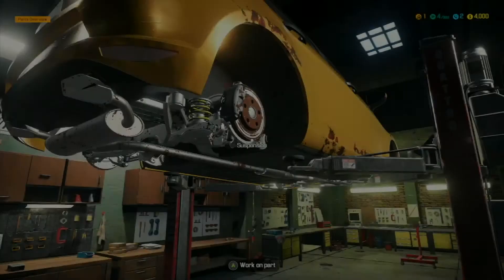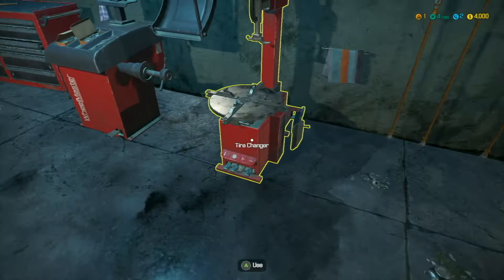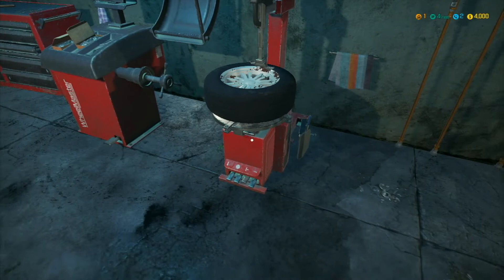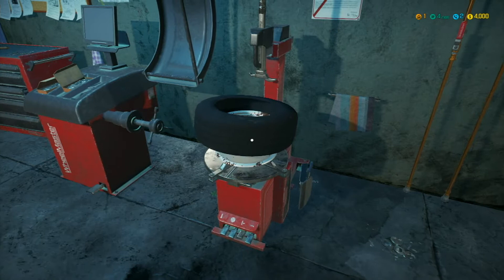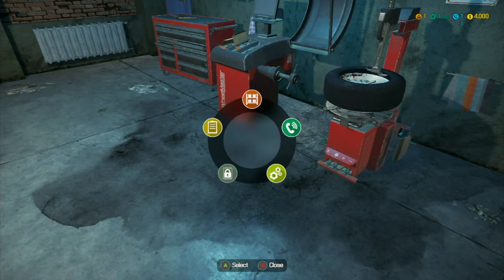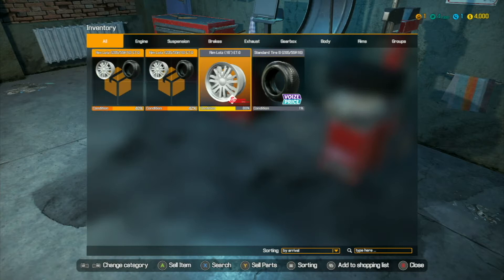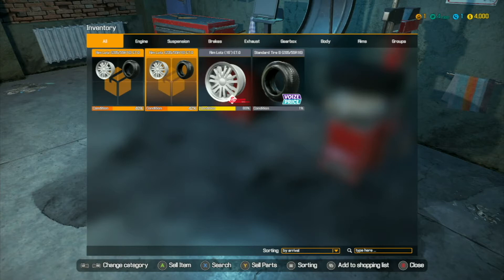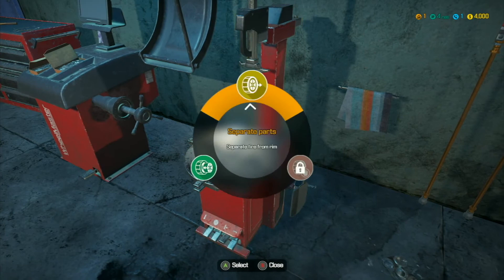We're going to separate the tires on the tire separator. We want to make sure we see the tire type and size — this rim is 205/55 R16. Make sure they're all the same size because some cars have different sizes for front and rear; these are all the same so we'll take them apart. We need new tires, so we'll add that to the shopping list. We'll just do what the customer wants here.